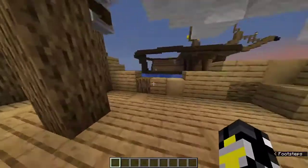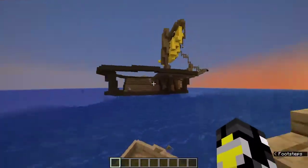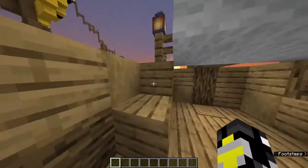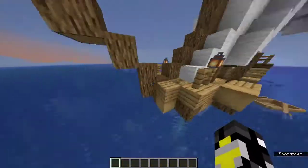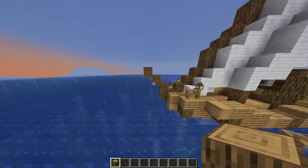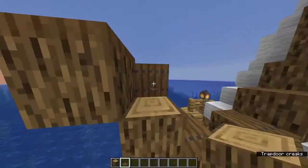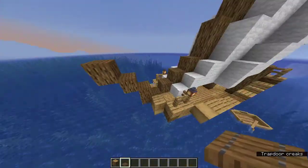For the sides right here, I just have this area kind of lowered so it's like you have a place to wave and get out. For the front, I had some oak logs that kind of brought it out — just like a little front tip. And I put some spruce trapdoors on top since I thought it would look cool.